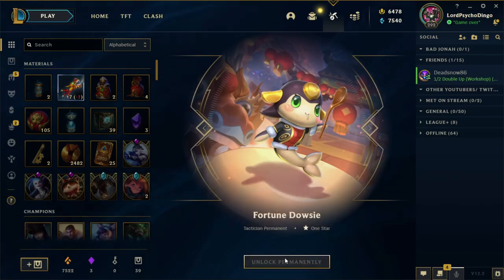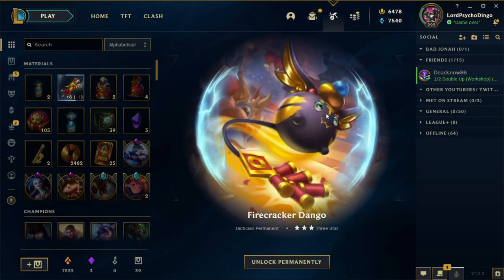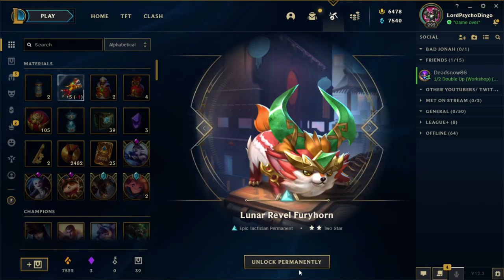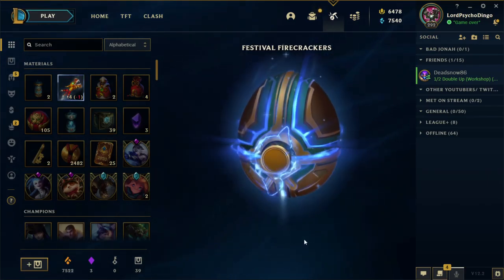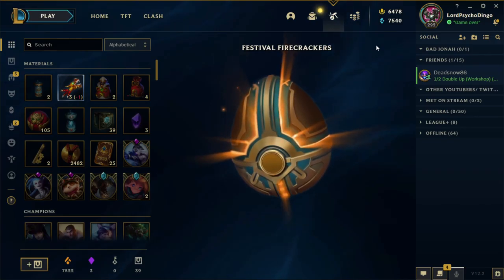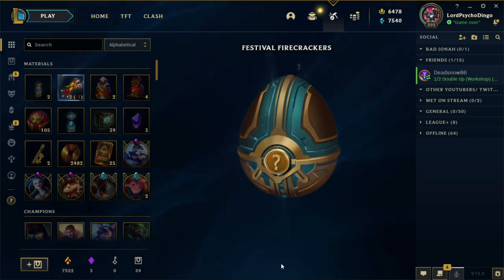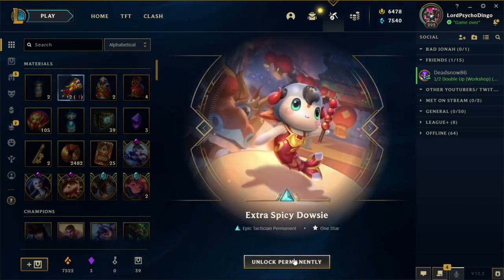I'm still missing 1-star Drowzee. Depending on how well this video does — Firecracker Dango, 3 of them, it's a 3-star one. Lunar Reveal Furyhorn. Lunar Reveal Chonk — it's Legendary! I got Jinx! I win now, right? I got the Jinx! And I'm still missing Drowzee 1-stars.